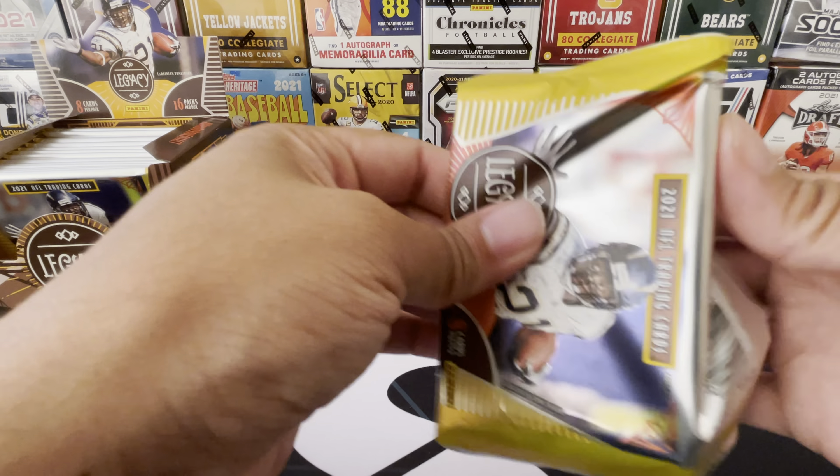Super Bowl champ Mike Evans with the orange border - pretty sweet looking card. Happy to pull that one. And we got another nice rookie - Zach Wilson! Zach Wilson is on his way to the Jets. He's a pretty good player, I hope he can really get that team going. Another nice rookie card to pull. Michael Carter. I didn't mention Zach Wilson much - I'm not a huge Jets fan. But he was a really good player in college, let's see what happens with him.